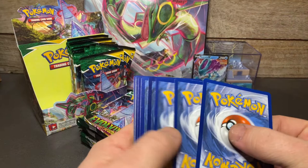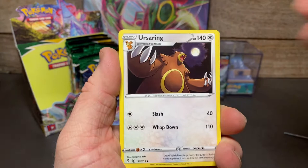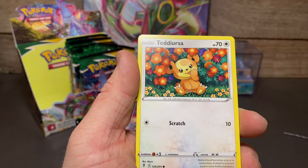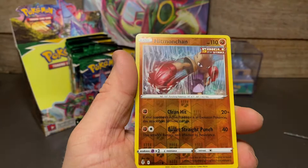I won't be giving away the code cards in this video — I've decided to open them online for a second chance. Bagon, Litleo, Lotad just hanging out in the water, Teddy Ursa, Croagunk, reverse Hitmonchan — that's pretty cool — and we have a regular rare Stoutland.